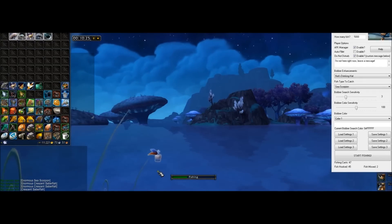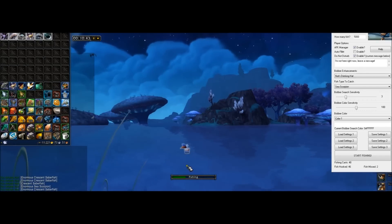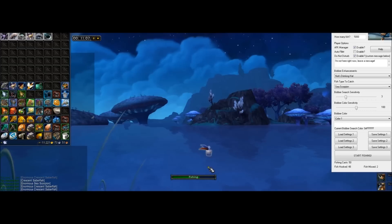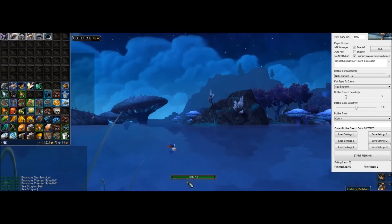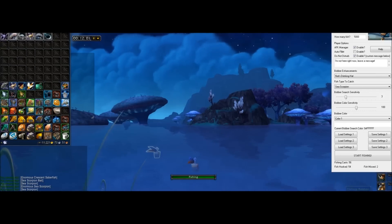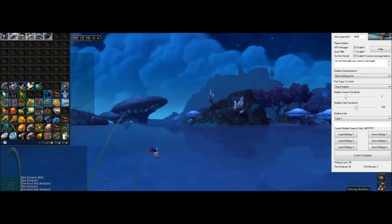Color two is black, and three includes a bunch of random colors. The color you choose for the bobber is really dependent on the background you're fishing on — dark water means you search for a light color, and light water means you look for a dark color on the bobber. In Warcraft it's a dynamic world, so over 24 hours the sun and moon will change the lighting on the bobber, so you want to make sure your sensitivity and color sensitivity are set up to catch most fish most of the time.